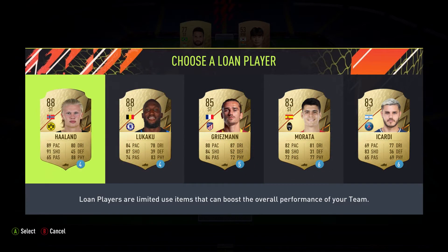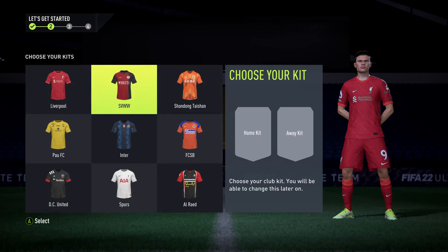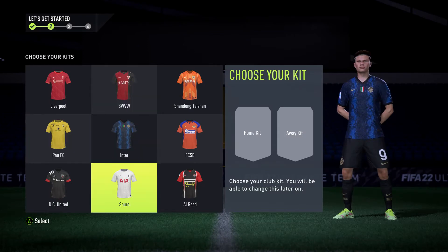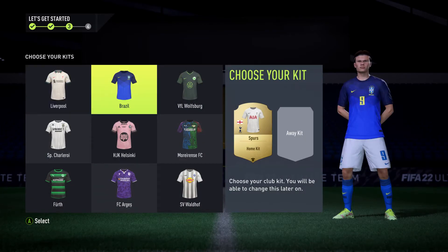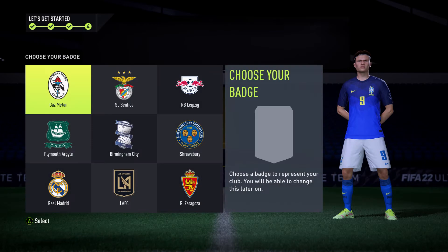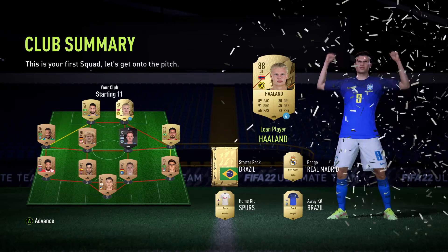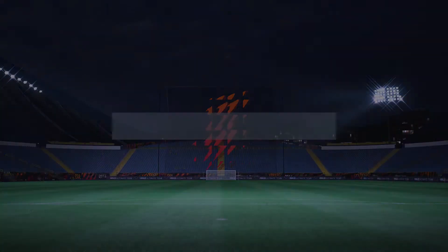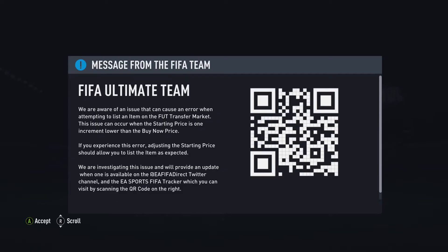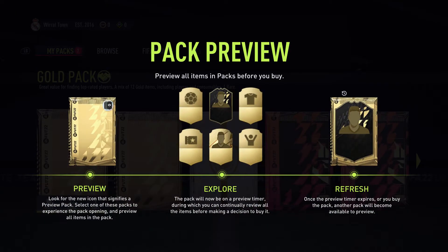You can back out like in previous years. Definitely taking Haaland since he's on Dortmund. Choosing the white kit - love white kits. Going with Brazil as the starter nation choice. Picking Flamengo as it's the most popular club. Already ready to open our packs - got a player pick from the loans and a few gold items, nothing too much. Already an issue with something, but here are our packs.